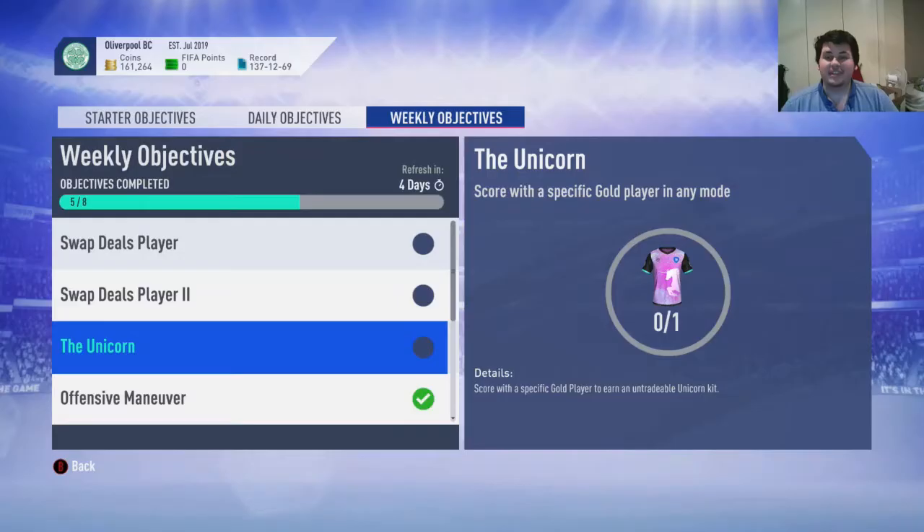Hey guys, what is up? LittleBC here, and in today's video I will be showing you guys how to get the awesome Weekly Objective Unicorn Kit that you can see on your screen right now. That is the Unicorn Kit — score with a specific gold plate in any mode. I'm going to show you that in today's video.